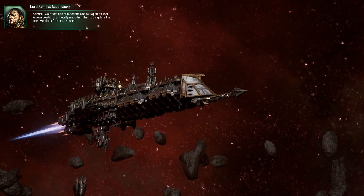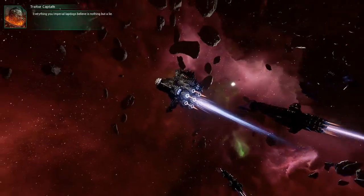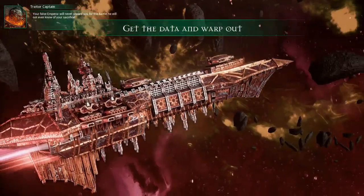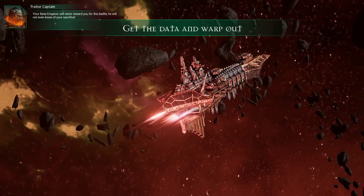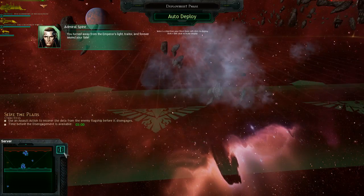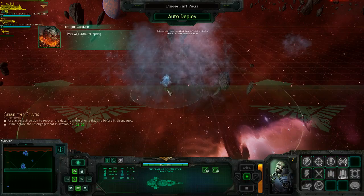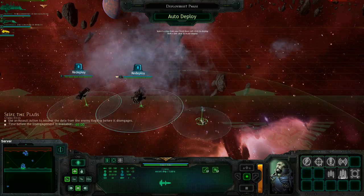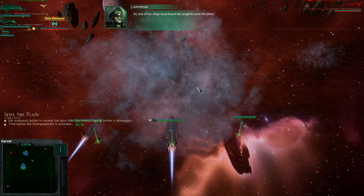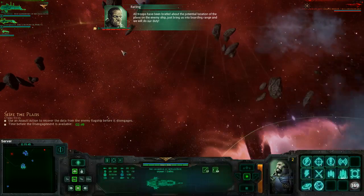Admiral, your fleet has reached the chaos flagship's last known position. It is vitally important that you capture the enemy's plans from that vessel. The enemy taunts: 'Everything you Imperial lapdogs believe is nothing but a lie. Your false Emperor will never reward you for this battle. He will not even know of your sacrifice.' One of our ships must board the target to seize the plans. All troops have been briefed about the potential location of the plans. Just bring us in boarding range and we will do our duty.